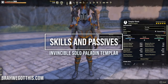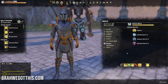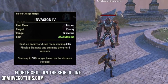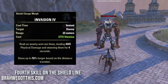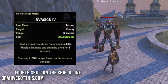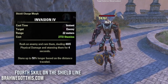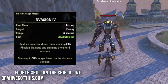Let's go over the skills. I'll show the final build setup, explain each skill and why it's there, then cover how to level from level 3. On the back bar we have a sword and board - this is a paladin build so we lean into that. Starting with Invasion: it's an engagement skill with a 22-meter range that stuns enemies, and can stun up to 50% longer based on distance traveled.